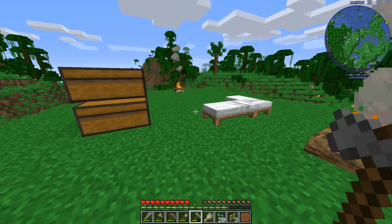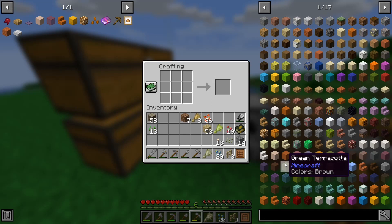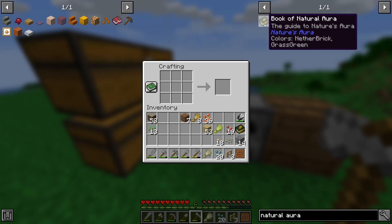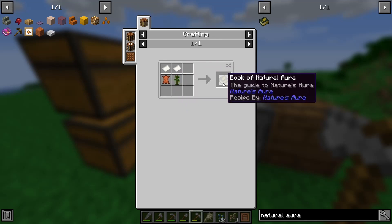So I've had to make this - I'll show you here. If we go to Natural Aura - there's the book - two pieces of paper, a piece of leather and a sapling will give you the book. The book is very important.